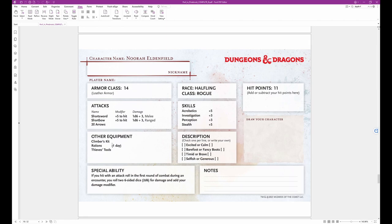Noorah's equipment includes a climber's kit, rations for one day, and thieves' tools. Disposition options include excited or calm, barefoot or fancy boots, timid or brave, and selfish or generous. Noorah's special ability: if you hit with an attack roll in the first round of combat during an encounter, you roll 2D6 for damage and add your damage modifier. I believe this special ability can only be used once per adventure.